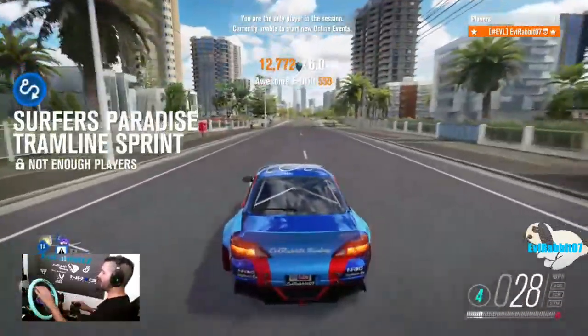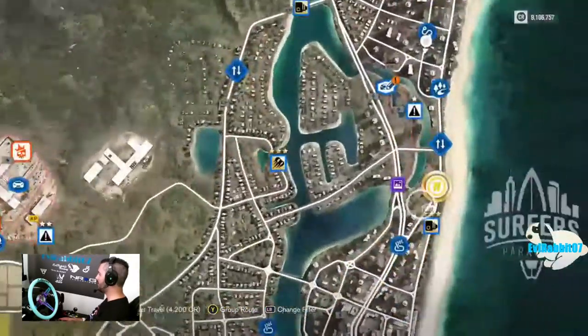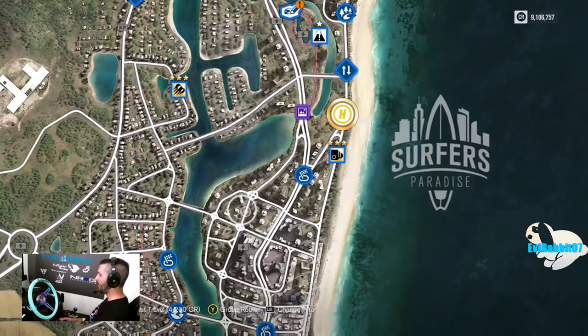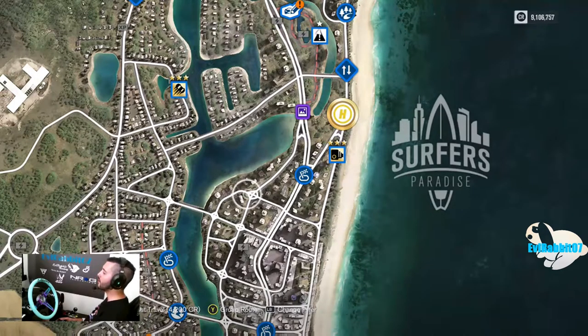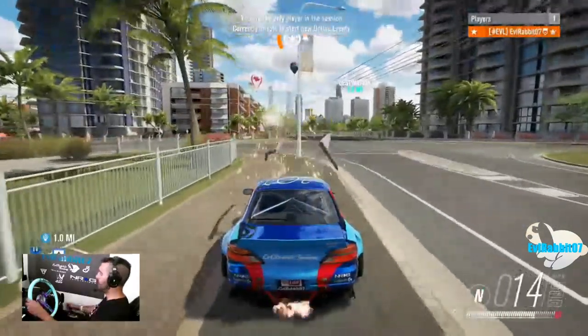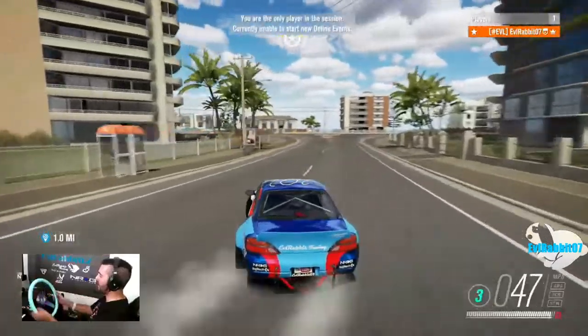So that's the first section in the street that I like to run here in Horizon 3 — just getting a little street drifting action going on right now. Alright, so now we're going to head to the other section that I like. I've got to remember exactly where it is. We're going to drive to it. So we're heading to the second little street section I like here in Surfers Paradise.